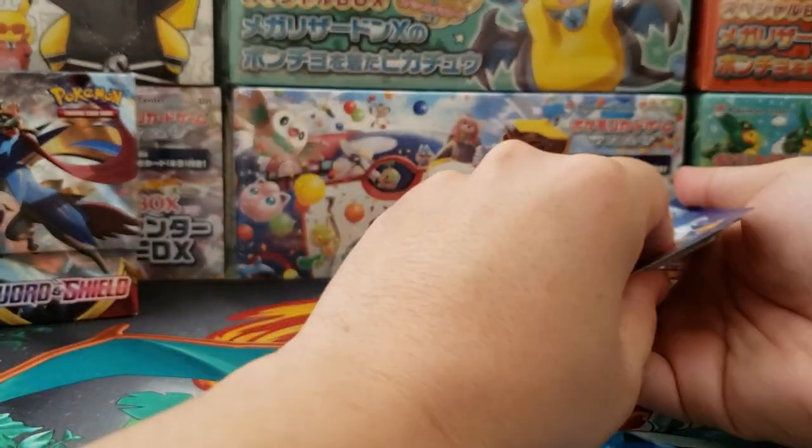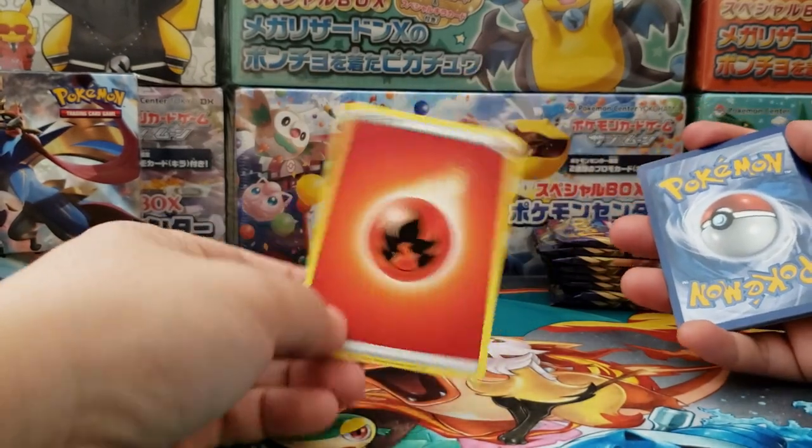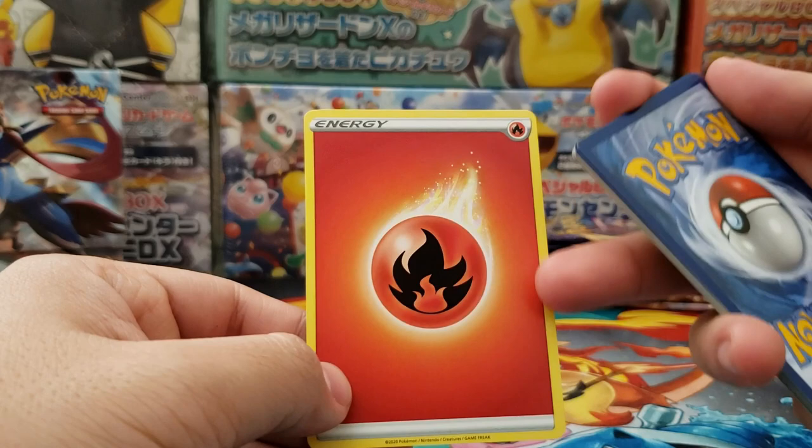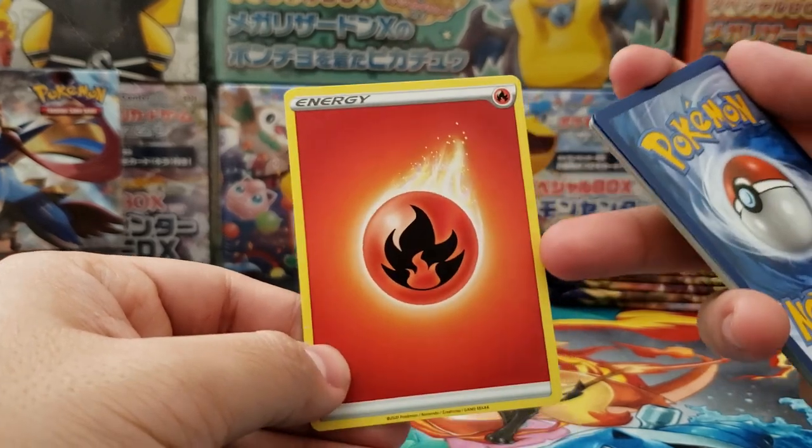So it's nice to start my collection a week or two early. And of course we got some brand new energy cards — the designs are pretty sleek. The Sword and Shield design, I really actually like that.